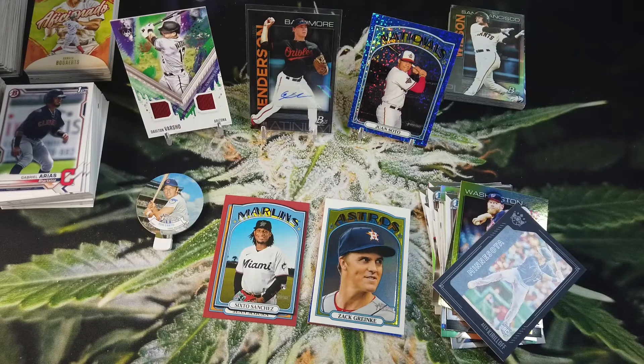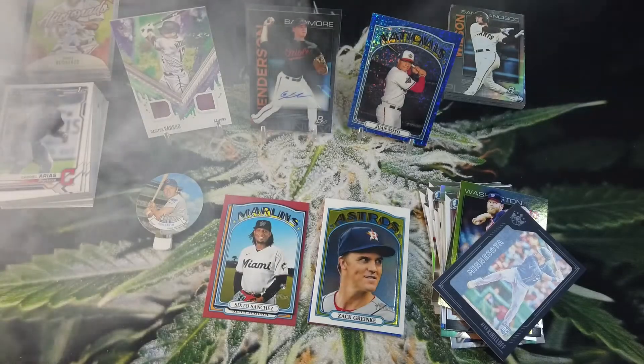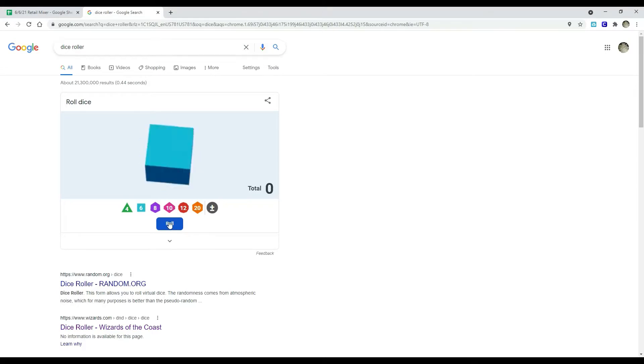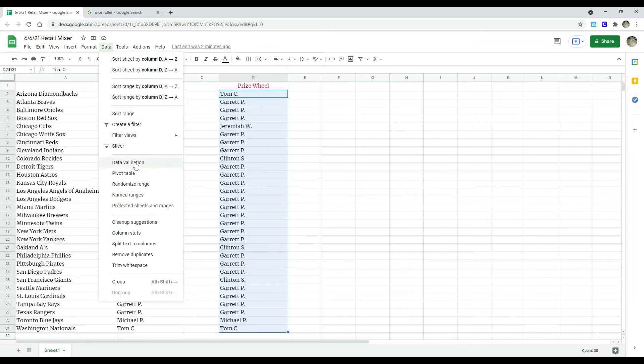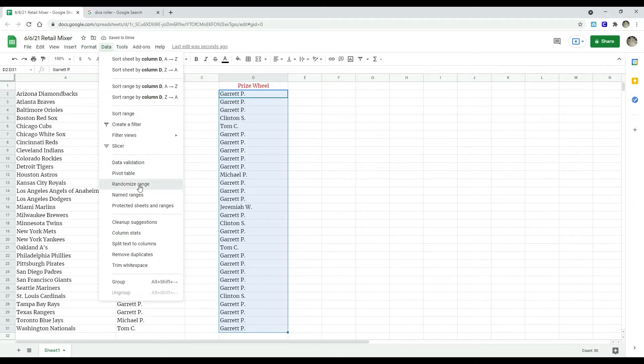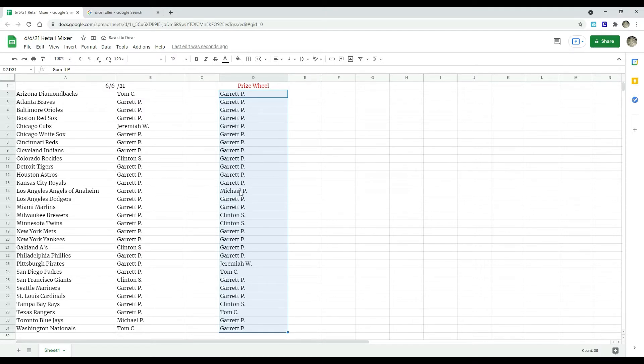Taking a final hit to celebrate. Shooting over to the spreadsheet — there's a lot of Garrett P in this break, and he happened to get the hit card, the Gunnar Henderson autograph, so he is not eligible for the prize wheel. Randomizing the list six times. After six randomizations, Michael P is at the top — Michael gets a spot on the prize wheel today.